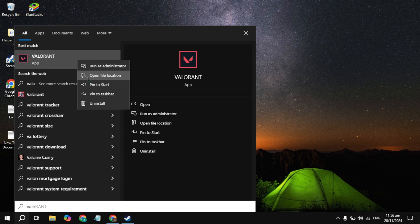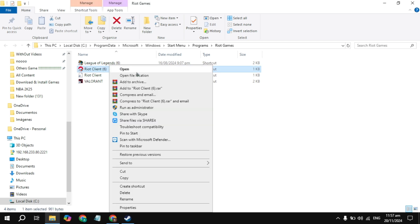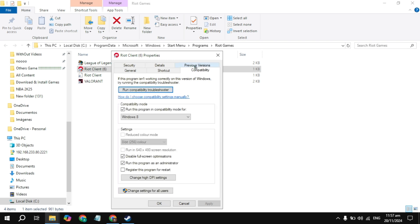Click on Open File Location. Here you have to look for the Valorant game launcher. Right-click on it and go to Properties, then go to the Compatibility tab. Uncheck the compatibility mode box, also uncheck the other box, and check the box for Run as Administrator. Then click Apply and launch the game to check.